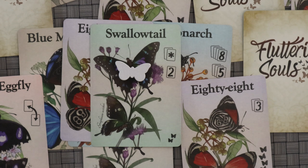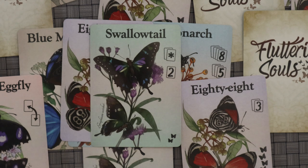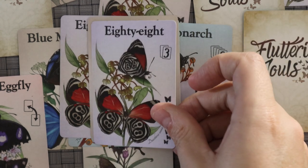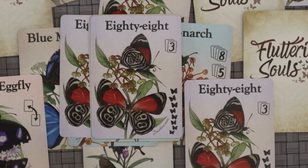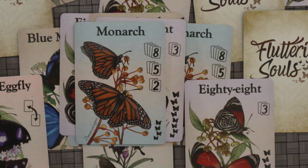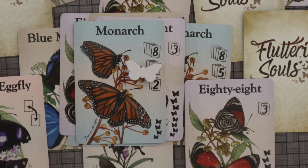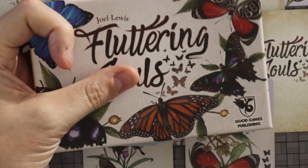So what do I like about this game? First off, the art on the cards is beautiful. I've never really been one to look at butterflies, but these butterflies are just very, very pretty. I played this with my wife and she thought they were stunning, and I have to agree. The art is fantastic, it's lovely, the cards look good, everything about it is just beautiful. These little butterfly meeples are nice and chunky. The box is super tiny and easy to transport.